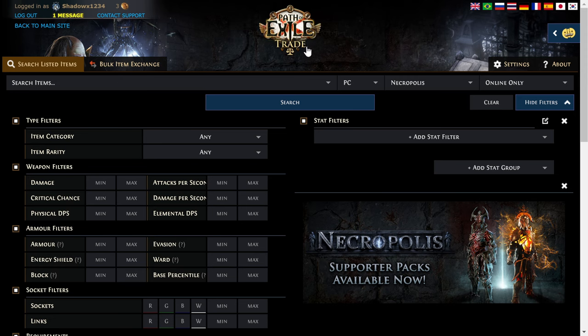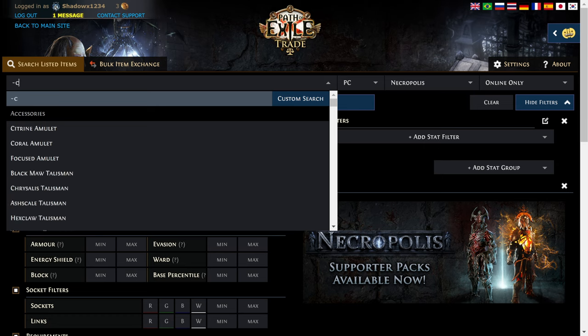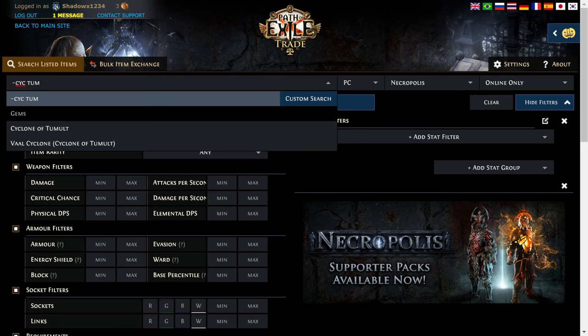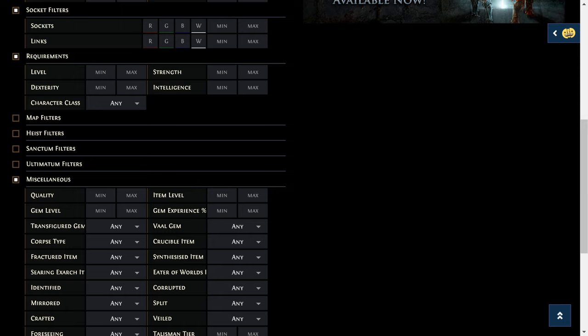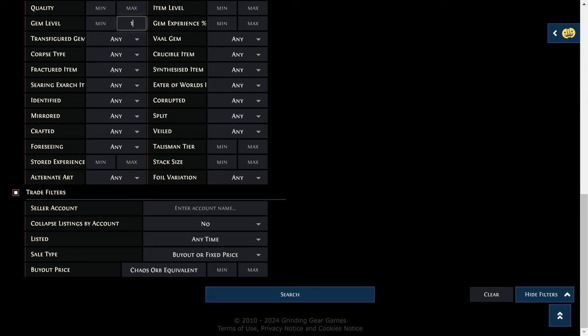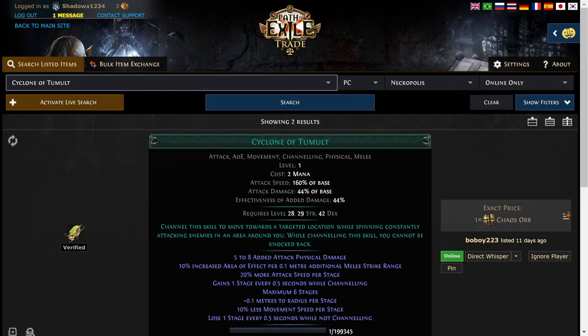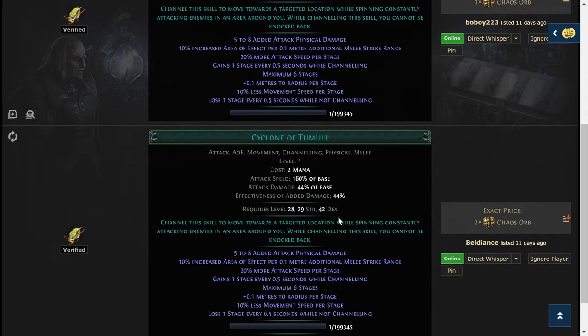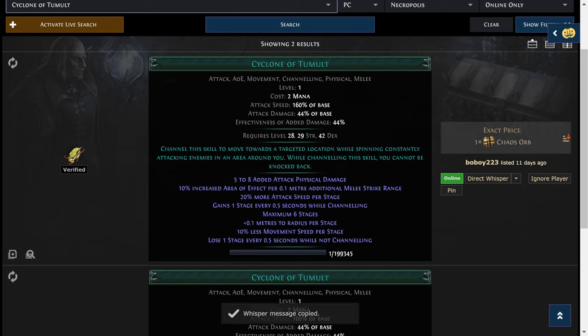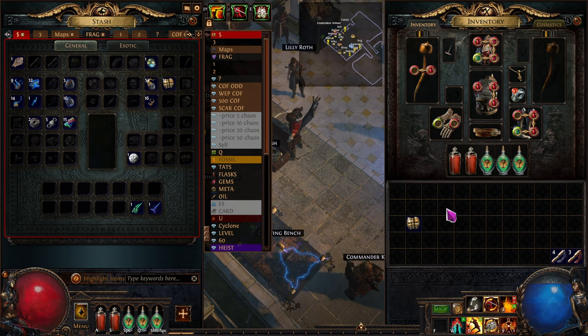We're on the Path of Exile trade website at pathofexile.com/trade and we're going to type in Cyclone of Tumult. You can use the tilde key for a fuzzy search, type in 'Tumult,' and we want to limit it to gem level max of one, any quality, with a max of two chaos. There are only two listed right now, so we'll buy one copy.